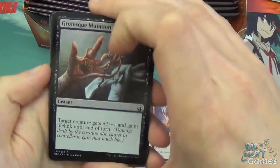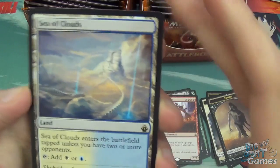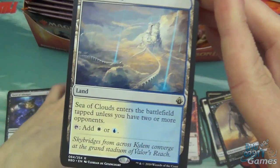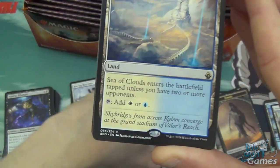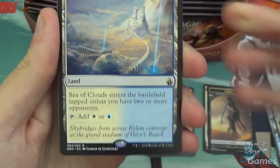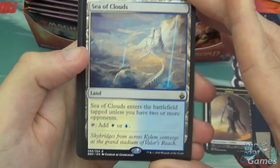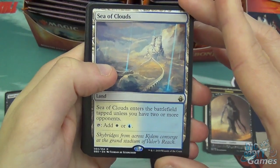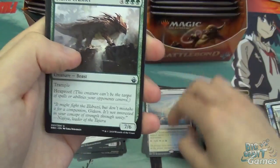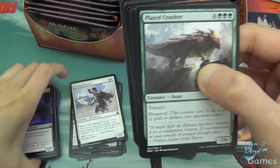Zombie, another Plains, Grotesque Mutation in foil — and a land, which is one of the chase-ish cards from this set. This land cycle is commander land, I would say. Sea of Clouds enters the battlefield tapped unless you have two or more opponents — so in a multiplayer game it becomes a straight-up dual land that doesn't come in tapped, which is great. Those would be very sought after because a lot of people play multiplayer commander.